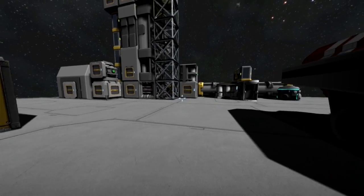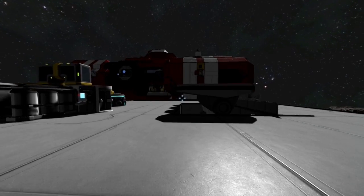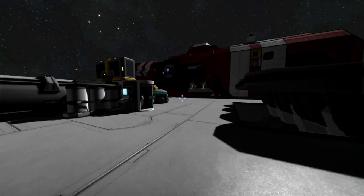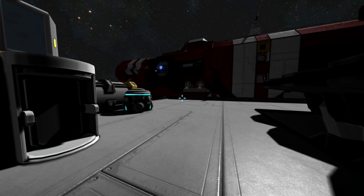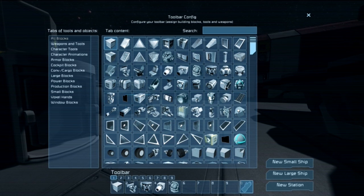In case you are new to the game, I will show you how to move and build a spaceship as fast as I can. Press F1 for the command list, and G to customize your toolbar.